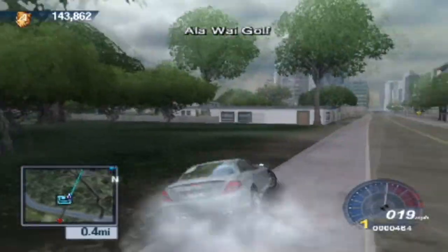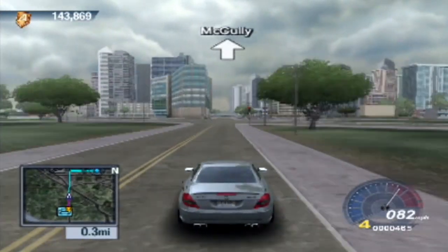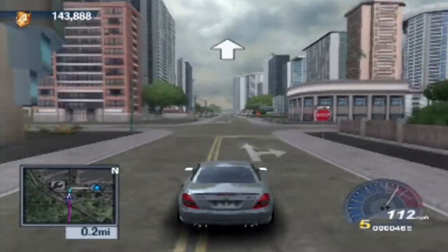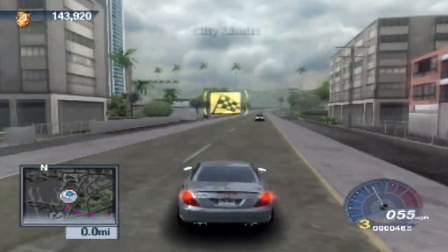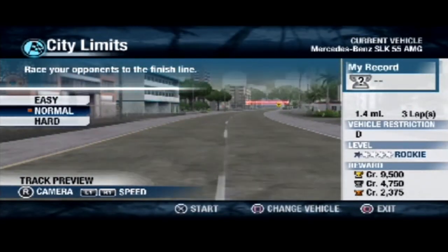Our next race is only 0.4 miles away, let's just go straight away. You have reached your destination. That's a cop car — no thanks, I don't want to crash into you today. We've got 9,500 credits on the line for this one — it's a 1.4 mile, three lap race. Let's do this, it's our time to shine.